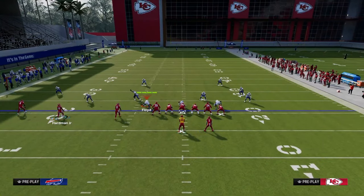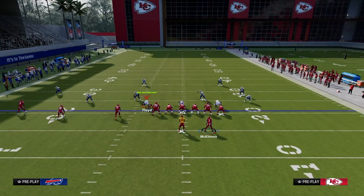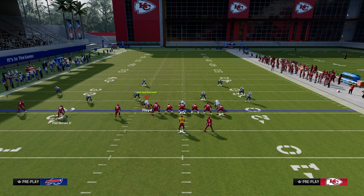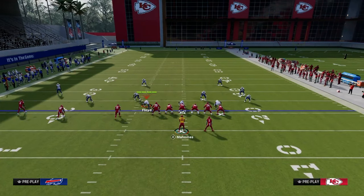Now let's get into the first play. As far as abilities go, I like Tight End Apprentice, Running Back Apprentice, or Hot Route Master. Hot Route Master makes Trips Tight In super good, but the main one you really need is Tight End Apprentice — it's a really good ability for this offense.